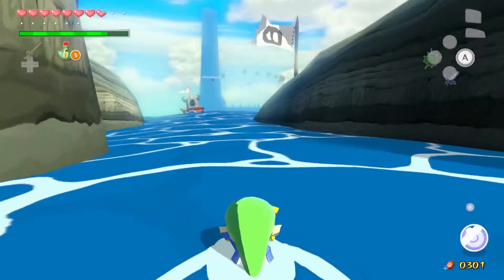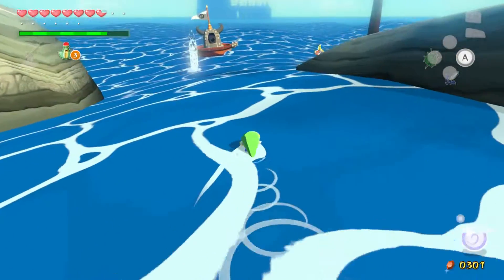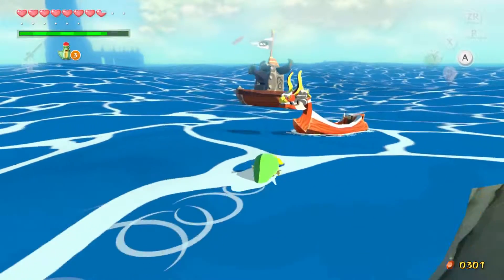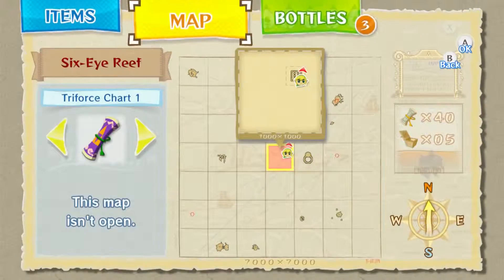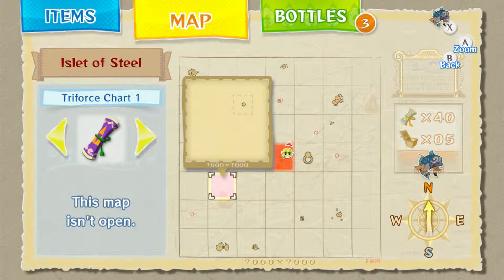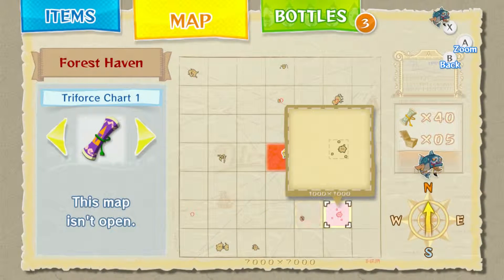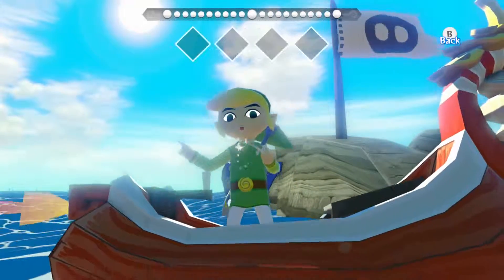If I'm right, the rest of the heart pieces are in treasure chests. If not, they're either in islands I skipped out on, or some places I haven't been to yet because of Triforce. Regardless, I'll meet you guys in the next Reef - Five-Eyed Reef, which is north of Outset. And then I think we only got one more after that. Five-Eyed Reef and Two-Eyed Reef. Let's warp!